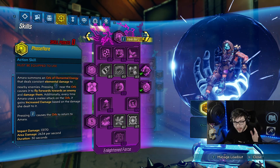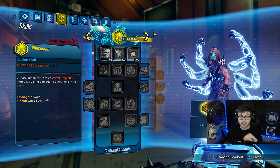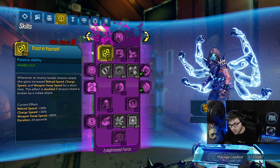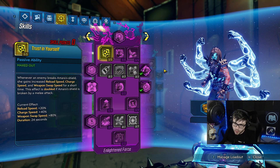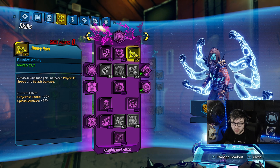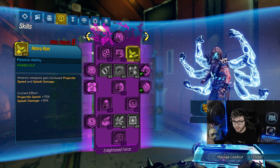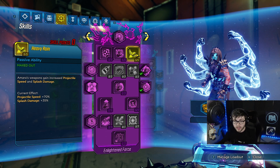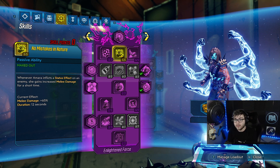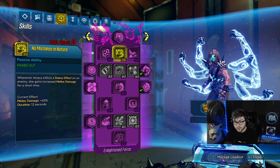Jumping over to the skill tree, we're not putting any points in Mystical Assault — I know that's pretty much a sin for most Amara players since it's so good — but we're focused on Green Tree, Purple Tree, and a little Orange Tree. Starting in Purple Tree: 5 points in Heavy Rain, giving more projectile speed and splash damage. Both are really good. And 5 points in No Mistakes in Nature — you get 65% melee damage whenever you apply a status effect to an enemy. You're always going to be applying status effects as Amara, so you're just getting 65% more damage.